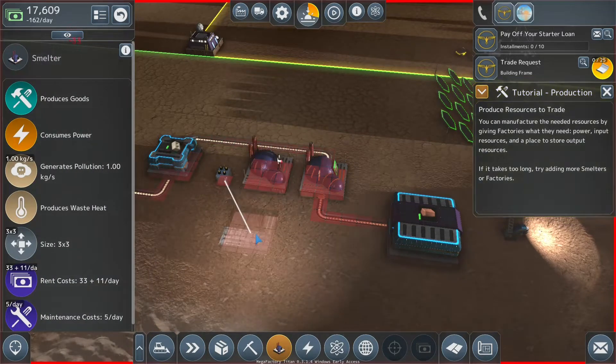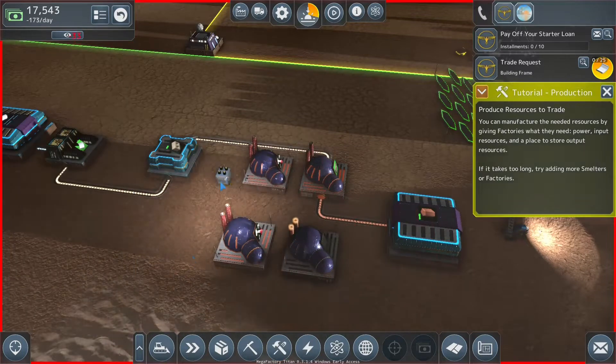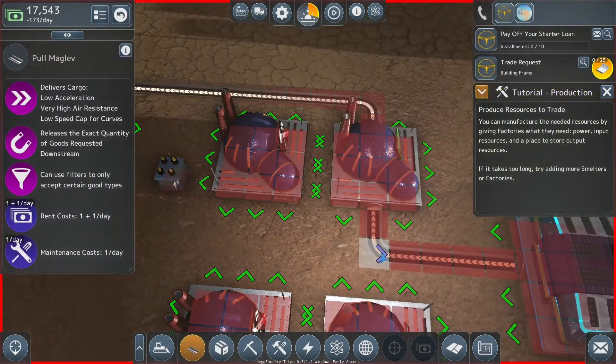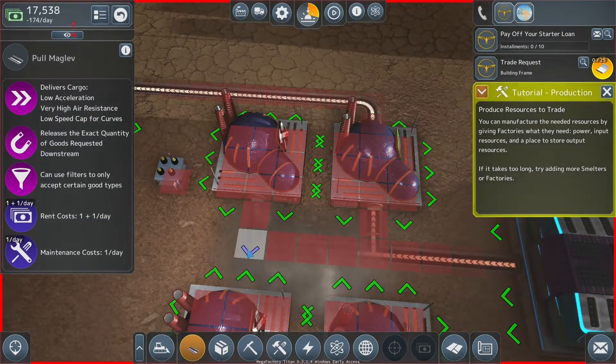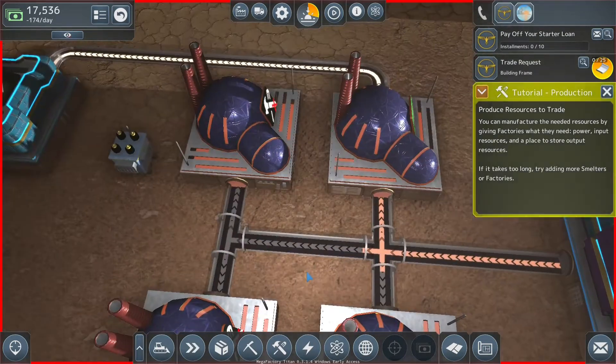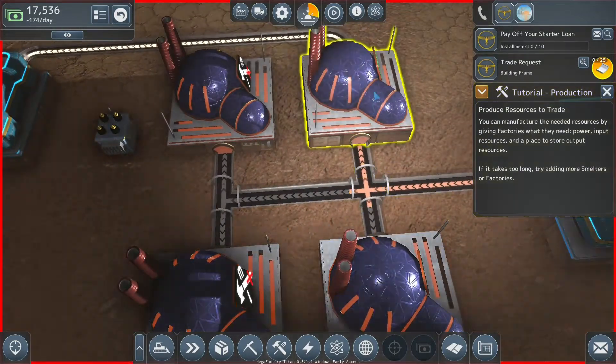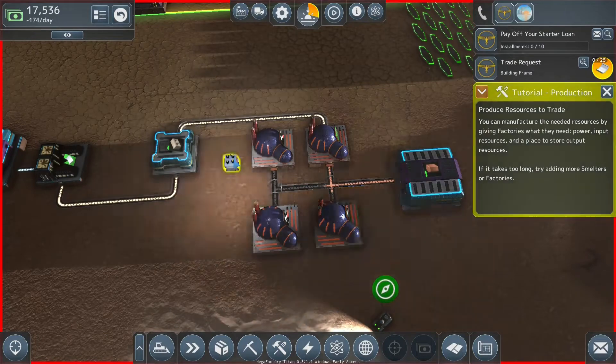It will get power from the underground cables nice and easy, and we can connect up all the belts exactly the way you'd think. The belts are smart enough to know what they're doing — they're intelligent enough that when there's a split, it knows where it's going because of how the system works.